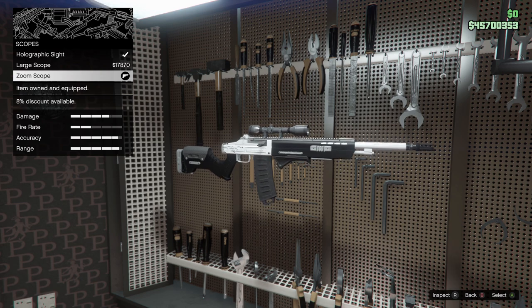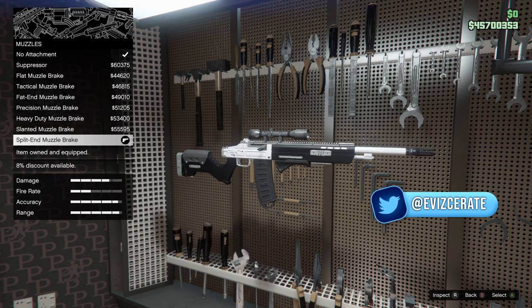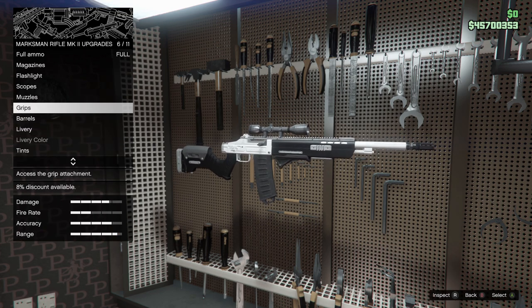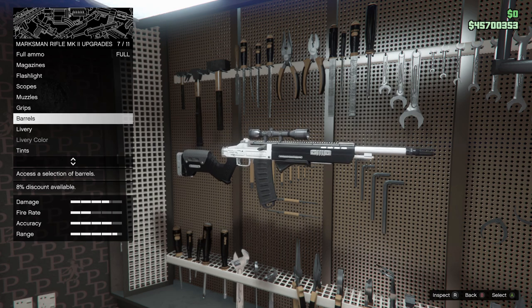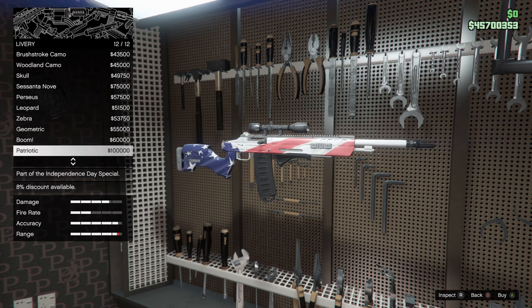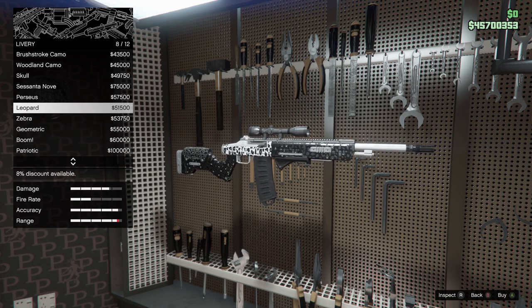If you have the money, definitely try out the holographic sight and see what you think. For muzzles I just like to use the last muzzle — I don't think it makes a massive difference, maybe improves accuracy or range the slightest bit. For grips there's only one available so we'll use that. For barrels there's a default barrel and a heavy barrel — we'll be using the heavy barrel to get a nice range buff. Using the heavy barrel with the zoom scope is really good for this weapon.